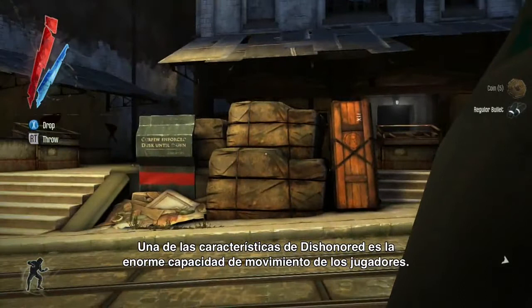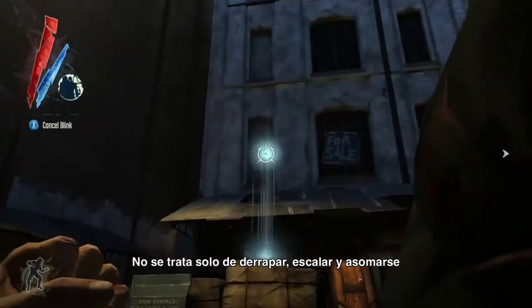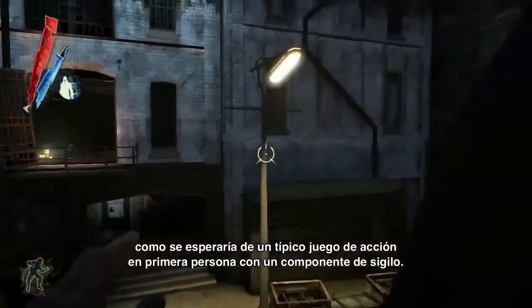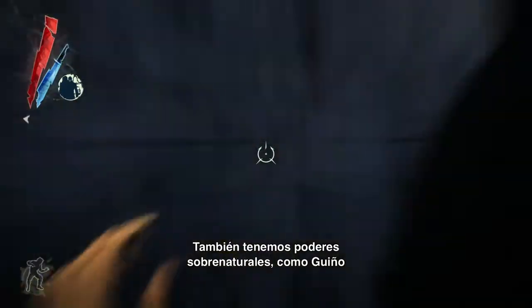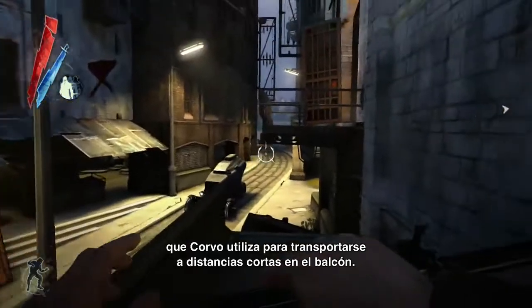One of the things about Dishonored is the player is highly mobile. There's not only sprint, slide, climb, and lean — things you'd expect in a first-person action game with a stealth component — but we also have supernatural powers like Blink, which he was using to make a short-range teleport across the balcony.